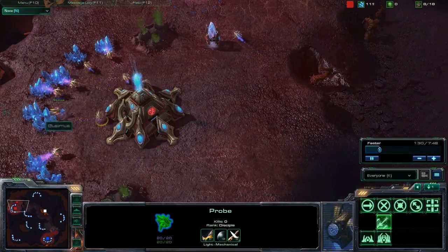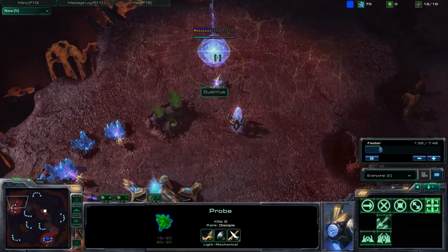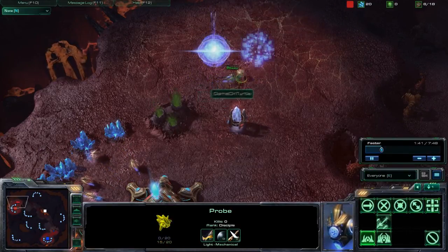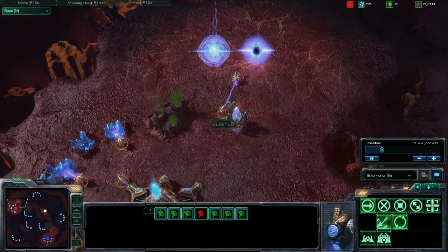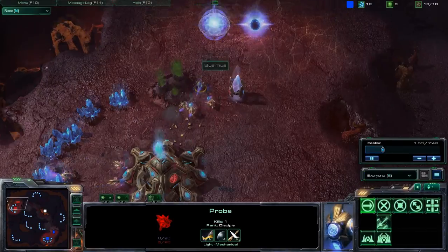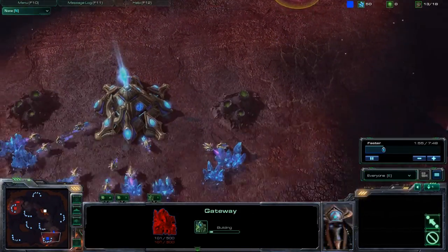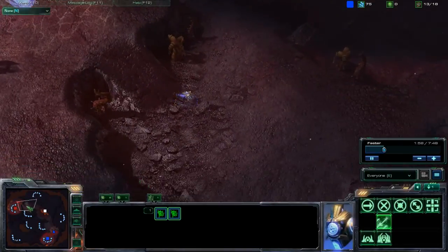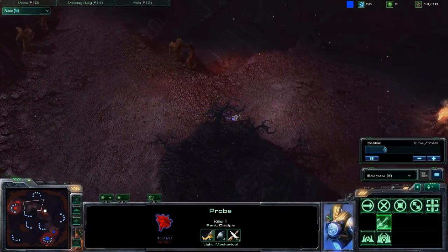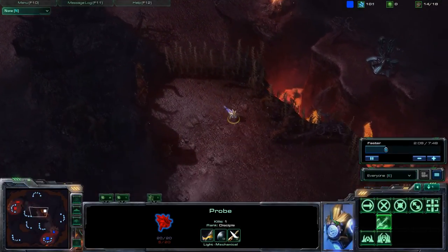So I just scout his base. It's Protoss versus Protoss on Blistering Sands, once again. Got a little probe versus probe duel here, but my probe's definitely winning. Oh, can I get it? Yeah! I kill it and I run away right after. That was pretty epic for that probe — the Suhiro probe coming back. You know what's up? You're the cool probe. You're going back to town.